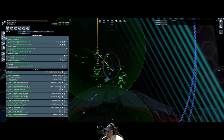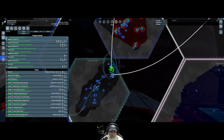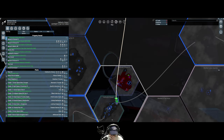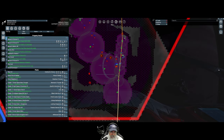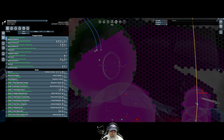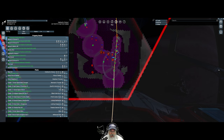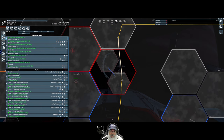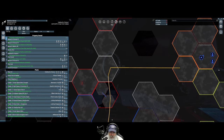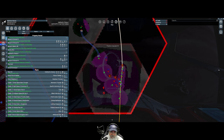Welcome back everybody to X4 Foundations. I'm an old guy gaming and in this episode we are going to do something a little different — something I hadn't actually planned on doing, but I got to thinking afterwards that we really ought to do it. We're going to push into Tharkis Cascade and see if we can put a defense platform at this gate and stem the tide of Xenon that are just pouring through here.